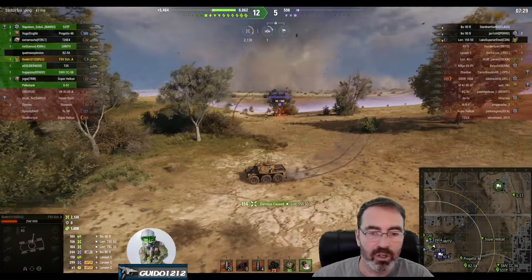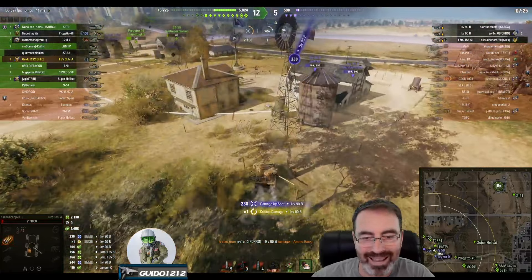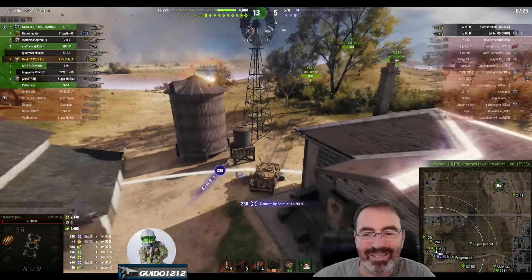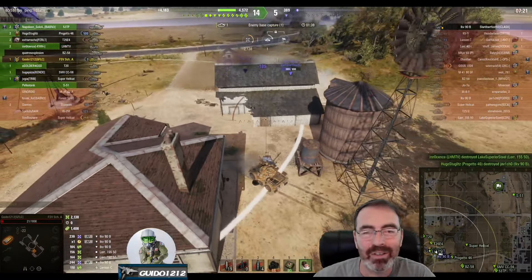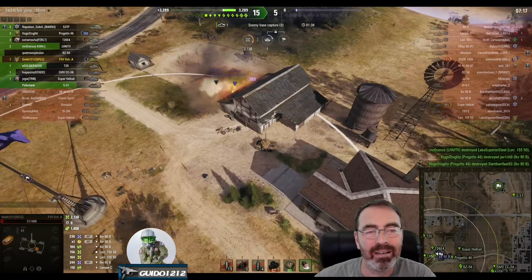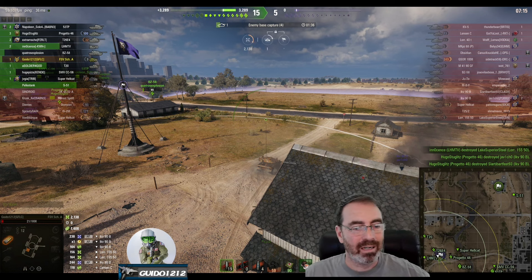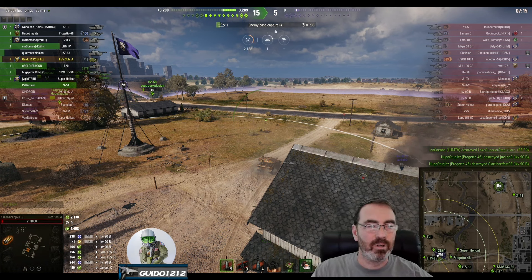That's at least going to force him to move and try to get a shot on me. He missed - he just missed. Bounced him. My ammo storage is down, but that's all right. We get up to 1,408 assists. Grab a few cap points - why not? 2,138 damage. So a combined 3,500 damage game.